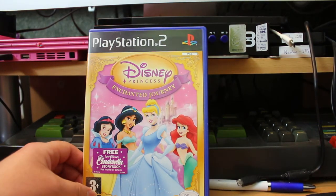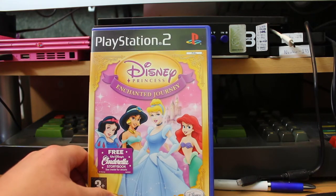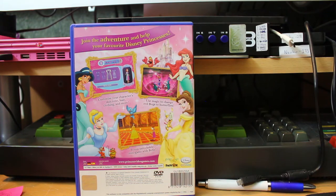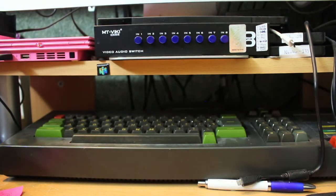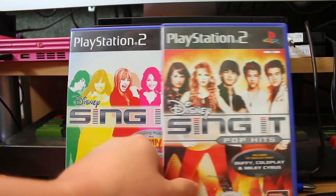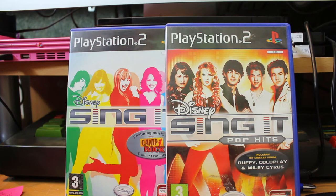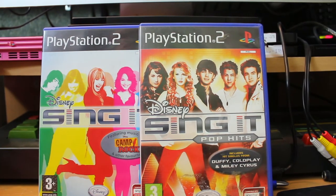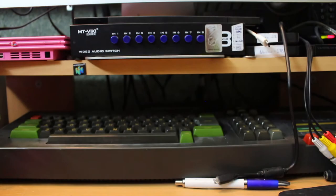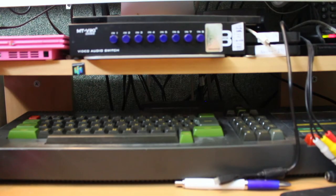Disney Princess Enchanted Journey — this game is not really much of a game. It's a dress-up simulator with a few other things and mini games. It's so dull. Disney Sing It and Disney Sing It Pop Hits — two of them. These are basically just SingStar but with Disney's own licensed songs. I'm not a fan. If your kids are into that era of Disney songs, they'll probably like it.